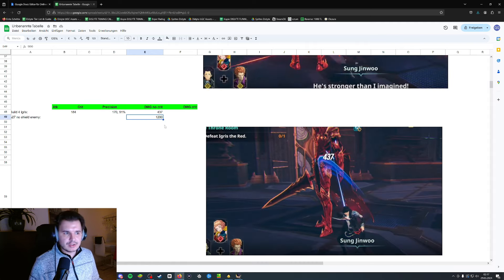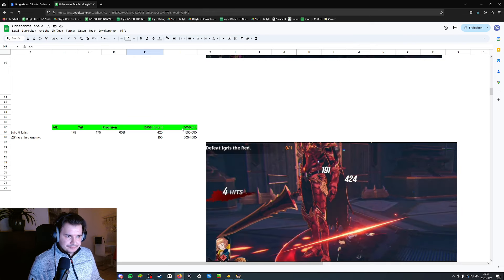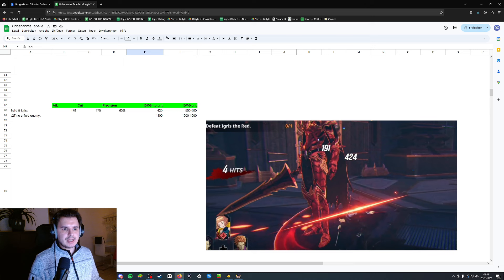For Build 5, I removed perception and did 179 points into attack and 175 points into agility, with nothing into precision — 63 percent. We dealt 420 damage with no crit, 500 to 600 on a crit, 1,100 on the no-shield enemies, and 1,500 to 1,600 on a crit.